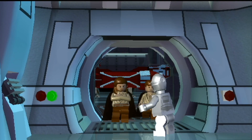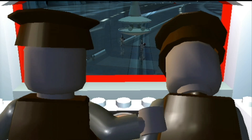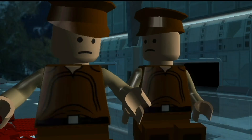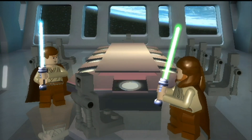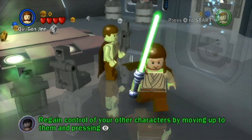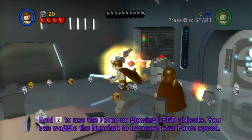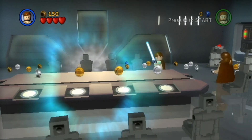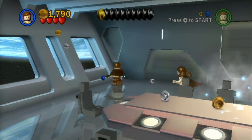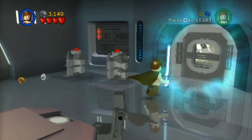Oh, here we go — Qui-Gon and Obi-Wan. There's also a silver C-3PO. We can either play as Obi-Wan or Qui-Gon here. I might stick with Obi-Wan simply because blue lightsabers are my favorite. Can we use the Force on the chair? Yeah, and then the cantina music plays. I'm kind of surprised I remember that. Normally I play this game every couple of years just for fun, but it's been a little bit. I believe the last Lego game I played was actually Lego Star Wars: The Skywalker Saga.